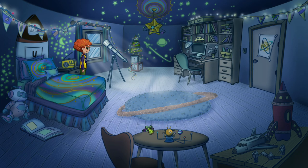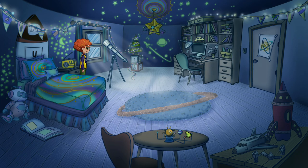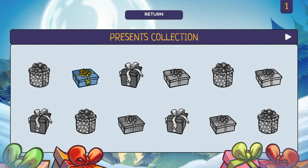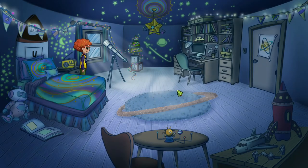Do I see any presents here? There's one right there — new present found! Awesome. We have a present right there — and we can open it. It looks like some kind of locket or medallion or something.